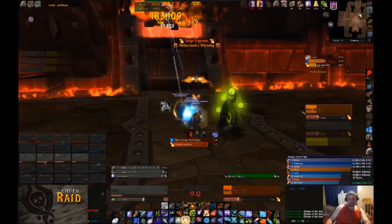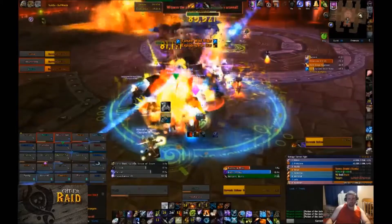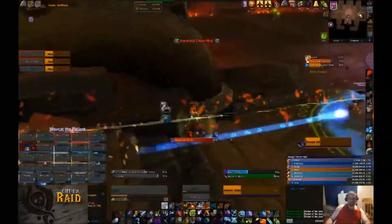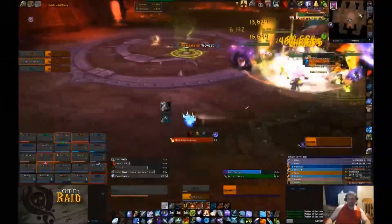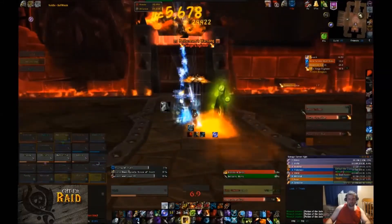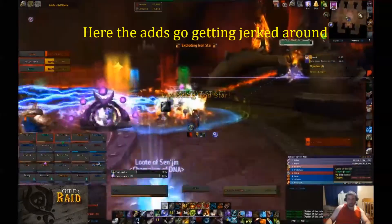In the first phase of the Garrosh encounter, two siege engineers pop out on either side of the room and start energizing Ironstars. If they are allowed to finish, the Ironstar rolls across the room destroying everything in its path. Usually groups kill one of the engineers and let one Ironstar roll across half the room. The trick is to get the packs of Kor'kron Warbringers into the path of the Ironstar. You'll need to get the Warbringers to about half health for them to die to it — so don't slaughter the adds too quickly. Then position them close to the middle of the room, and just as the Ironstar is rolling by, use a knockback like Druid's Typhoon, Shaman's Thunderstorm, or a DK's Mass Grip to a monk's statue to get them into its path.